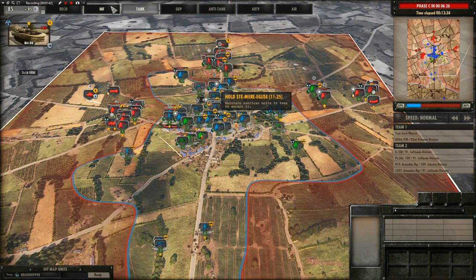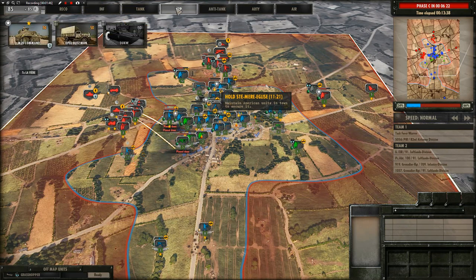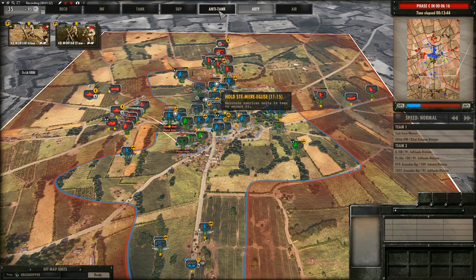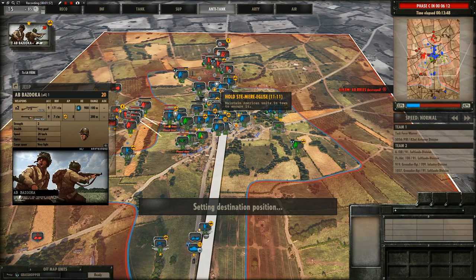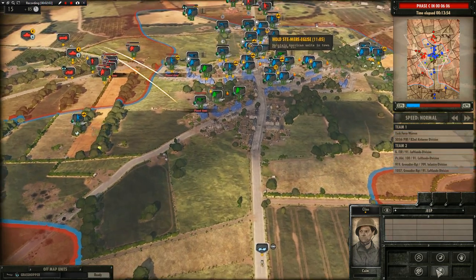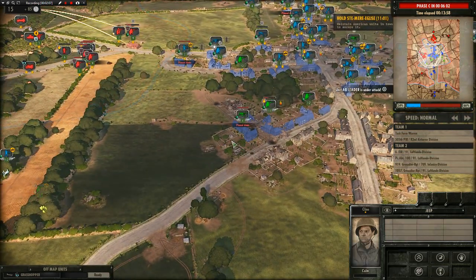Bringing some more anti-tank weapons over there. I'd love to get some more infantry but I believe we're out - got some glider units and some machine guns and while those are great, that's not going to win us the battle. Sending in an M20 command truck, and another mortar never hurt. I'll bring in another bazooka and put it down pretty quick so it doesn't get wasted.